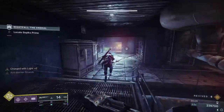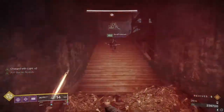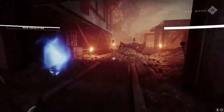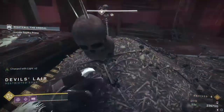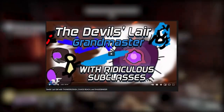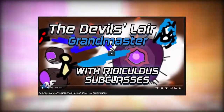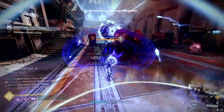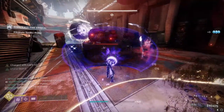With armor out of the way, let's dive into classes and subclasses. The subclass meta last season shaped up interestingly. Banner Shield has always been clutch, but running two Banner Shields and swapping back and forth made for some really easy clears. Chaos Reach and Stasis subclasses surprisingly reigned supreme, and Shadebinder really put in work with those turrets. Focusing Lens has been replaced with Breach and Clear, but I expect this season's GM meta to play out very much like last season's.